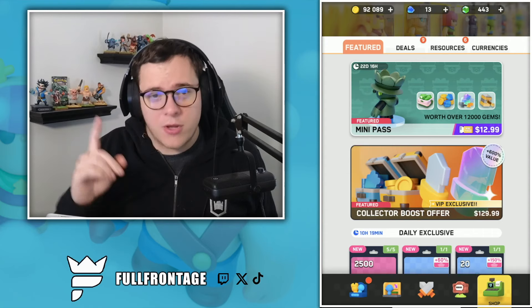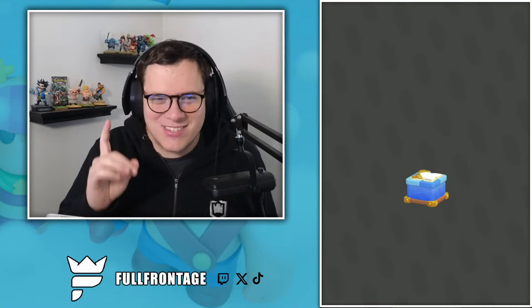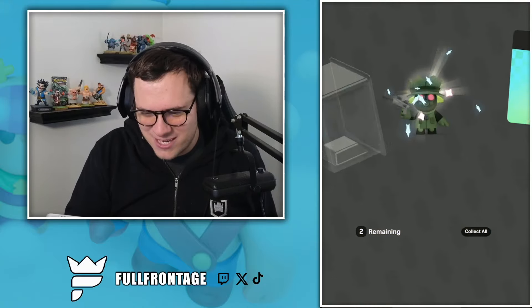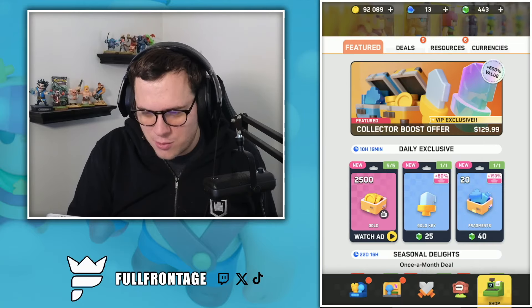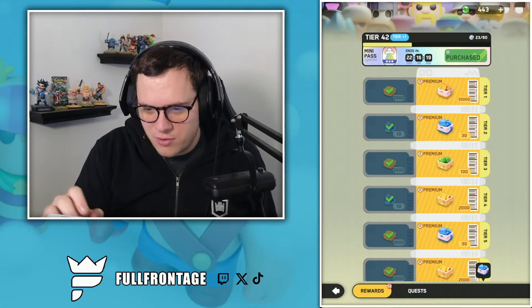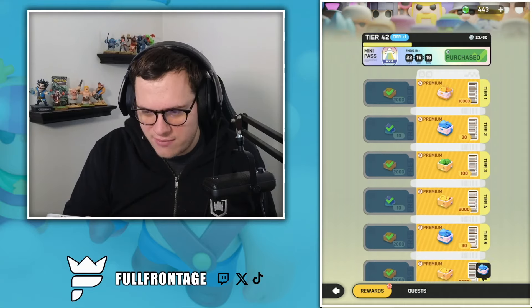GG well played. Let's also snag the Mini Pass here. We're going to get that Dark Auburn skin, which is sick, and 10 extra gold keys. That is beautiful — and we also progress. Look at all the tiers that we have — oh my goodness.